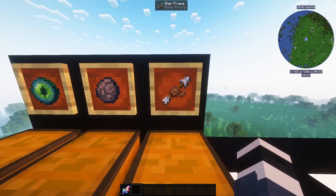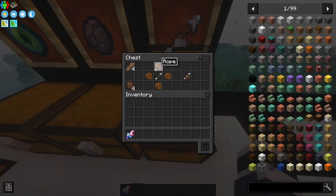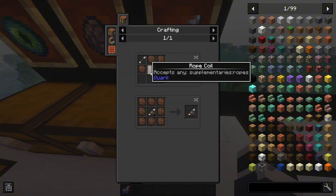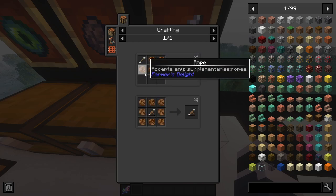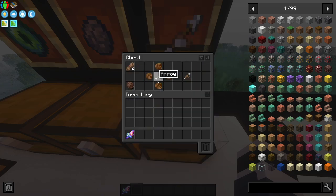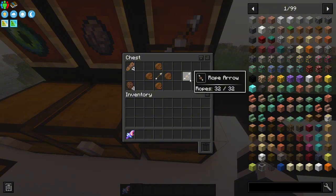The last item on the list is Rope Arrow. To craft it, you need a rope and an arrow. Just for reference, the crafting recipe is shapeless, so you can arrange it any way. You can use regular rope, hanging rope, or rope coil — all of those make a Rope Arrow.